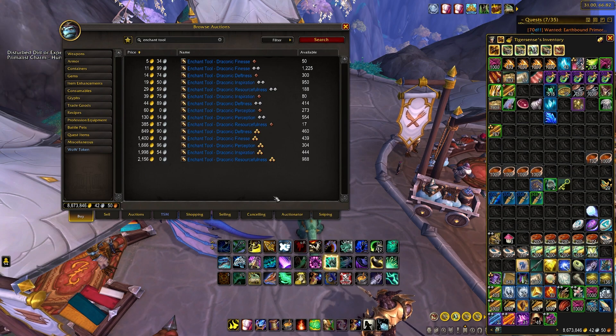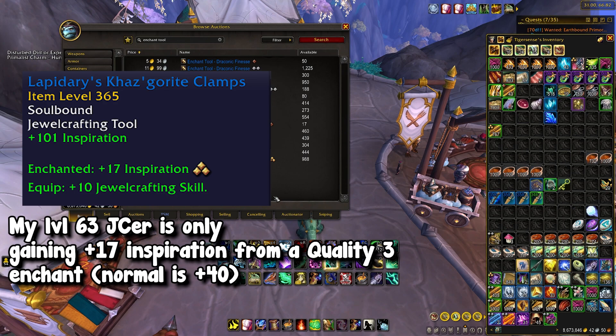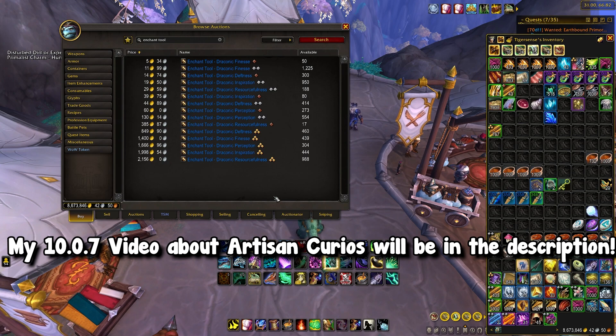An additional side note with these enchants is that they actually scale with character level. So a level 62 crafter will only get so much resourcefulness compared to a level 70. So if you really want to make the most out of these enchants, you are going to want to level up your character to level 70. I actually recommend doing this because for 10.0.7, having level 70 will be very beneficial, and also for 10.1. So if you haven't leveled your alts, I definitely recommend it.